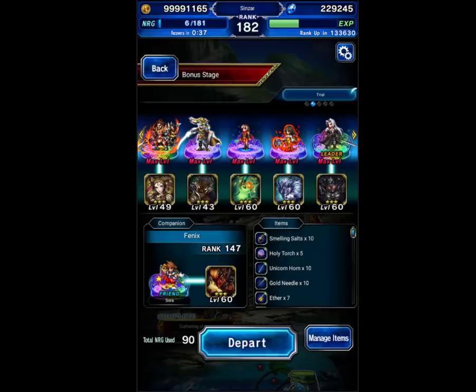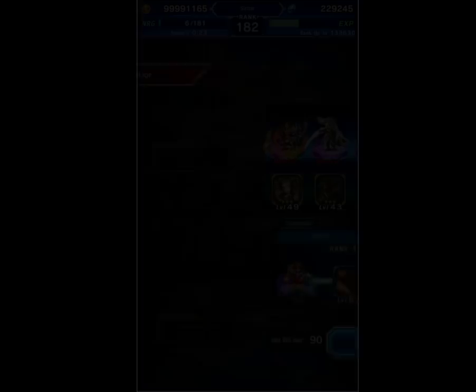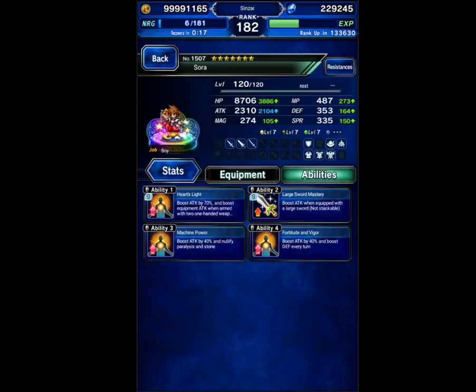Sephiroth is going to be a fire chainer. You want fire damage because all the bosses are weak to fire. He's got a little bit of human killer equipped and he's on Odin for dragon and undead killer. The friend we're taking is Sora, because he's a fire chainer that chains with Sephiroth — he's the first one I found, so Sora's good.